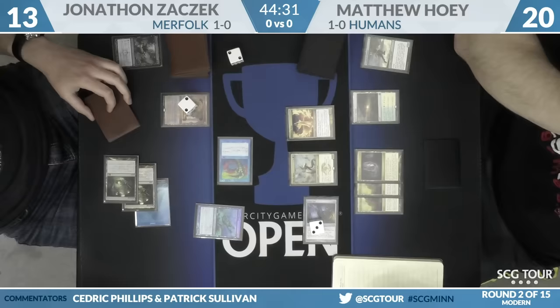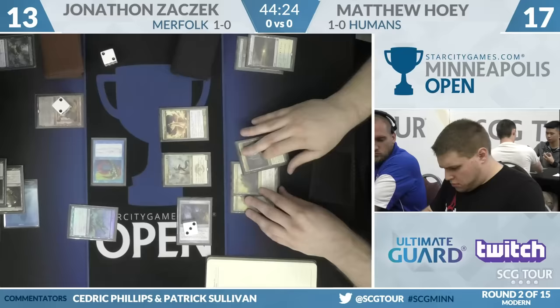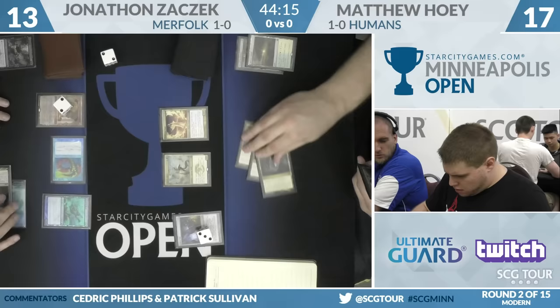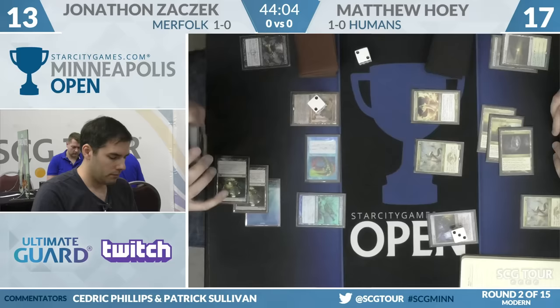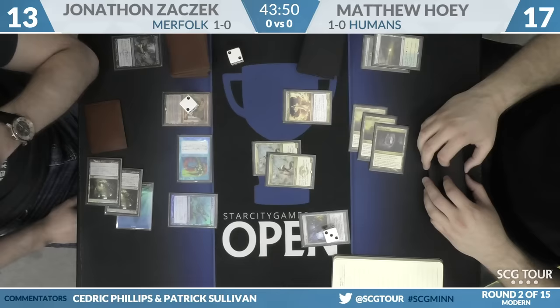Hoey will bust that Horizon Canopy for a new card. Vial stays at three. He picked up a copy of Noble Hierarch. It's going to be another copy of Mantis Rider — even better. I'd prefer to cast the Mantis Rider now and attack, keeping Reflector Mage available at instant speed. This will be an attack for six in the air, bringing Zaczek down to seven. With Thalia's Lieutenant in play, Hoey has a kill lined up next turn with Reflector Mage at instant speed for protection.